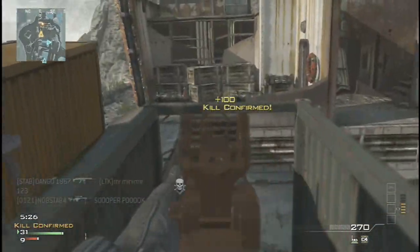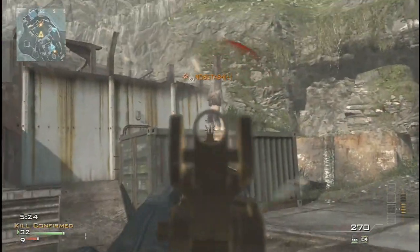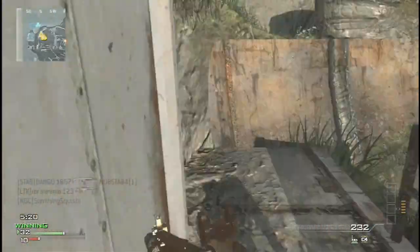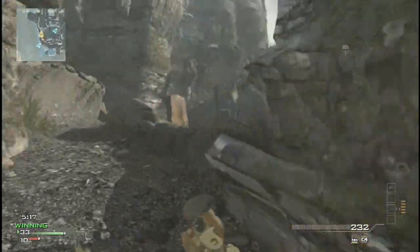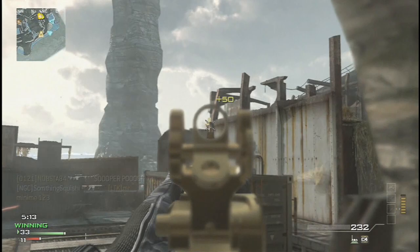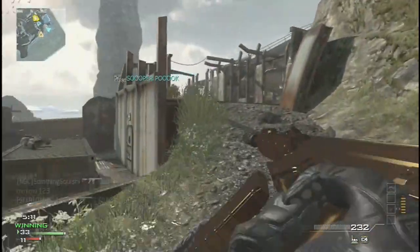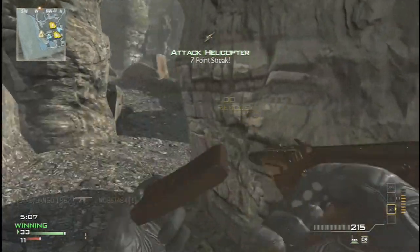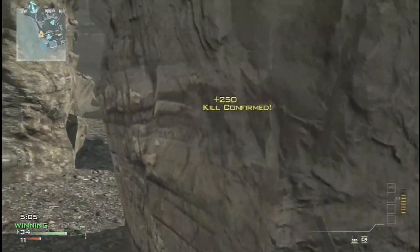I do tend to run portable radar myself quite a lot. Scavenger is always handy if you're expecting to get to the high killstreaks, and I've got no problems with that. Assassin is a great perk to use — I tend to run that myself. And Sitrep — we all know that Sitrep is one of the better perks to have, so I can't see anything wrong with that.